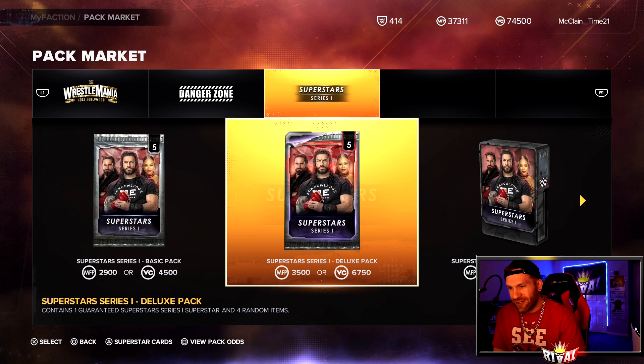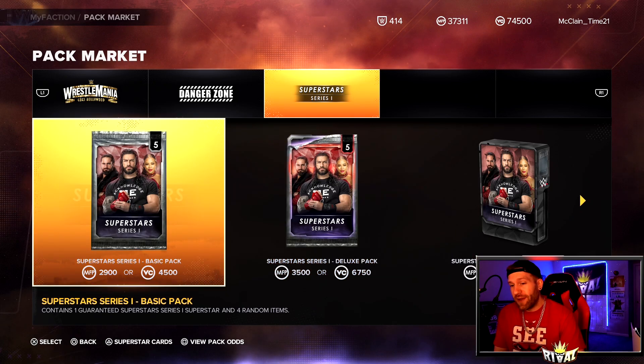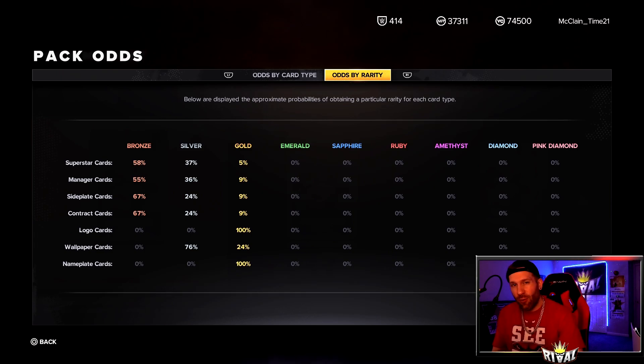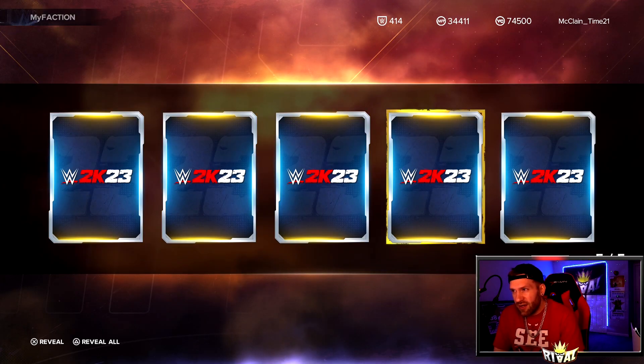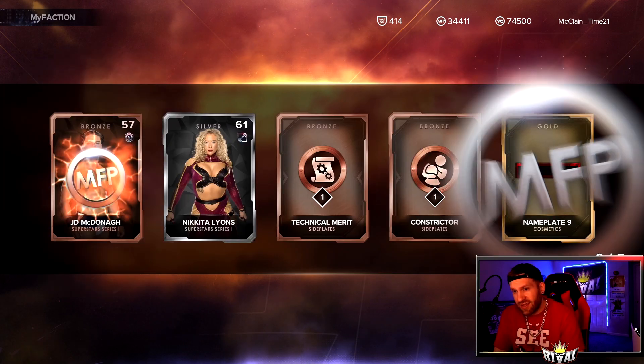I hope we get a set or two done. If you're curious which one to open: these packs have a 41% chance at a Gold, 48% for a Silver, only 11% for a Bronze. There are quite a few Bronze cards I don't have. The basic pack is probably the one I want to open more — 58% chance at a Bronze, 37% for a Silver, only 5% for a Gold. There are only two Golds I don't have: Charlotte Flair and Edge.